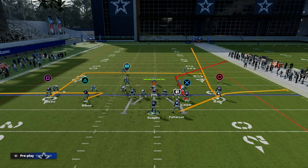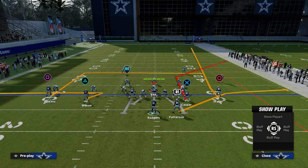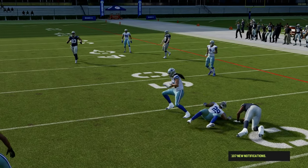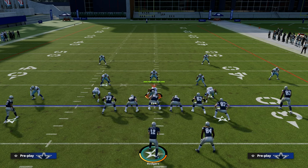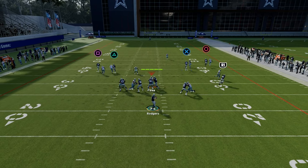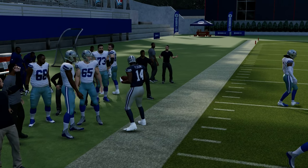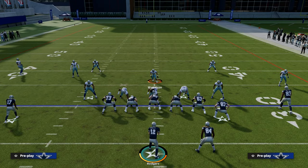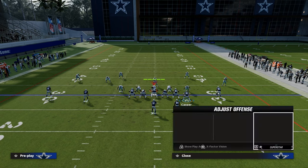Another cool thing about this play is we can pretty much snap it or make just one hot route and snap the ball super fast. My favorite hot route is to put a pivot route right here. What this pivot route is going to do is pull the flat zones out of the middle of the field, giving us a check down in case the opponent wants to user the deep corner route on the left side. Another variation is that we have this left side C route, which is a really consistent read against man coverage.